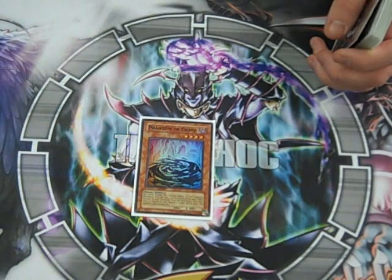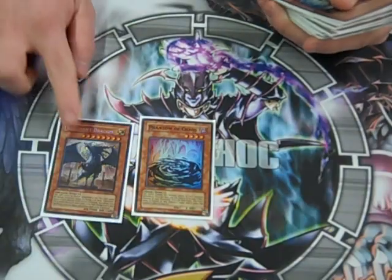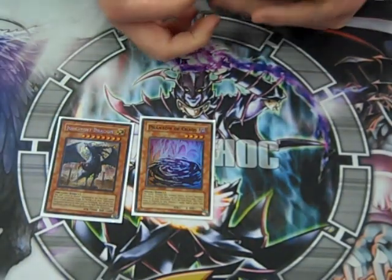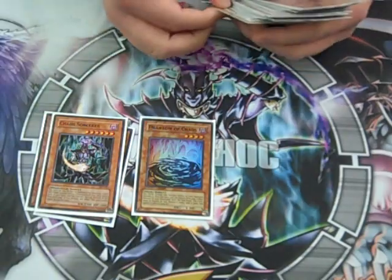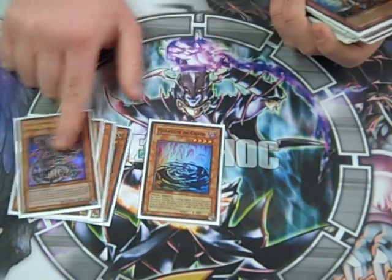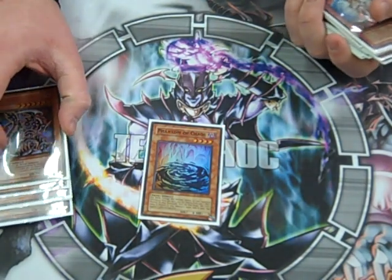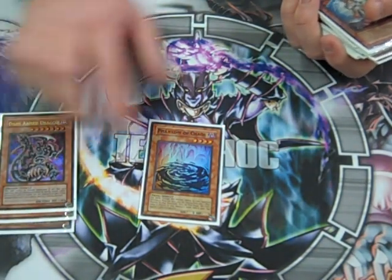Pot of Duality/Chaos. We got so many great targets for this — two JDs, two Sorcerers, and Dark Armed Dragon. If you top-deck that, get rid of one of these, take its effect — that could be game-changing. Even if you're losing, you could get good off that.